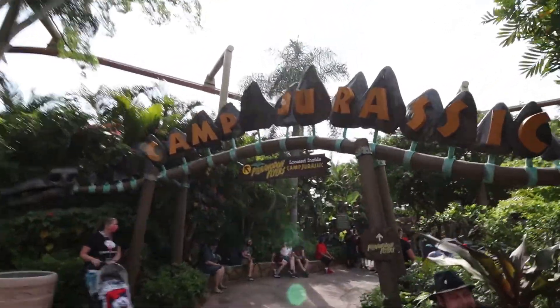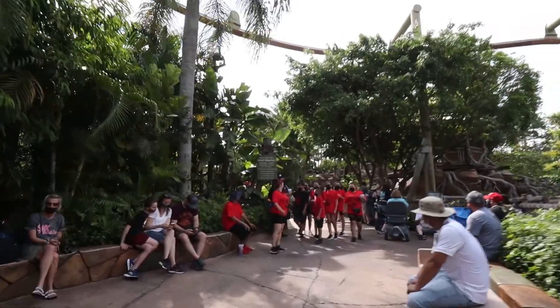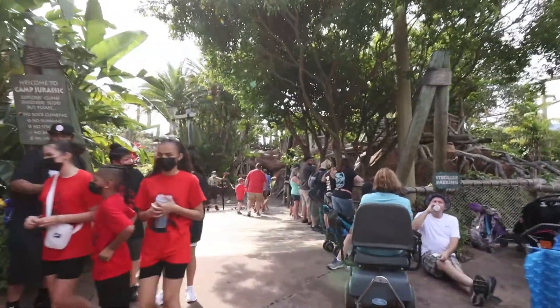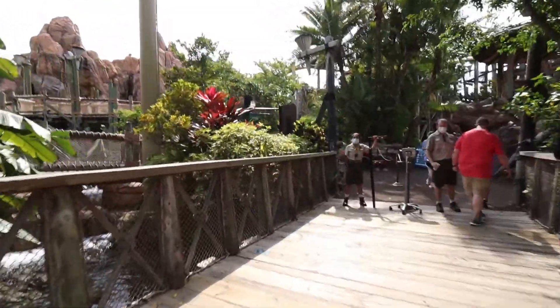Right now we are in Camp Jurassic. It reopened — it's one of the kiddie play areas. They also reopened another one in this park, but we're headed here so you can get some cool views of Velocicoaster. This is also where you'll find Pteranodon Flyers, but you do need a small kid to ride.